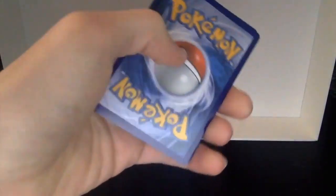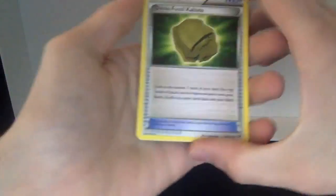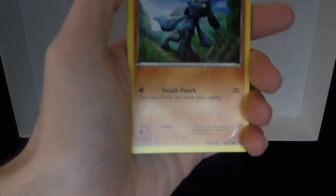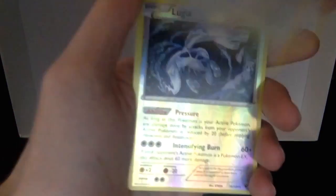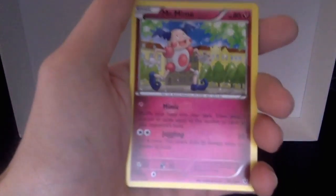Well, we got three packs left, so hopefully we can get something good. Dome Fossil, Clawitzer, Shuckle, Lairon, Special Energy, Riolu, Spoink, Diglett, Larvitar, Meowth, reverse holo Lugia — that's actually pretty cool looking — and a regular rare Mr. Mime.